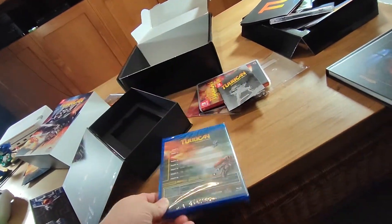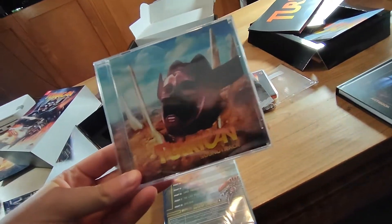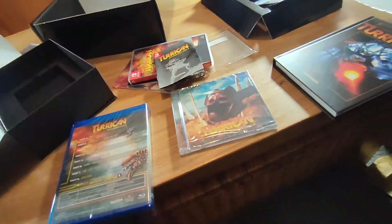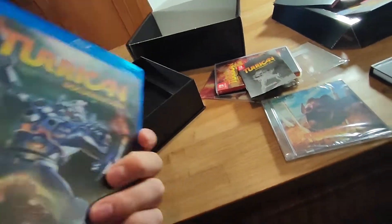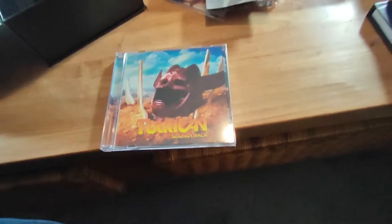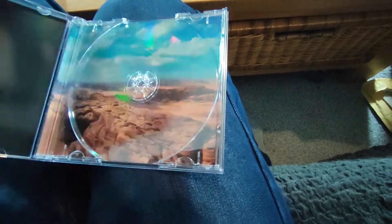We still have the Blu-ray to open, and we also have the soundtrack, so we're gonna open those up real quick. We got the Blu-ray disc — just the disc inside, but that's pretty cool. I'm gonna put this in my Xbox and probably watch it. Let's open up the soundtrack. We got the soundtrack — the CDs match the cover, and on the back there's a nice-looking desert that almost looks like a photograph.